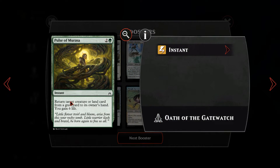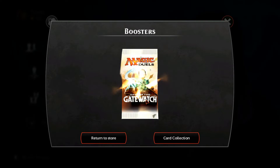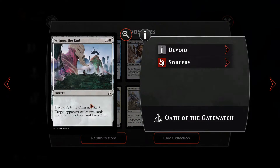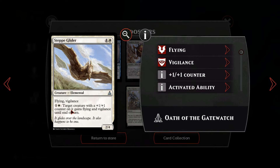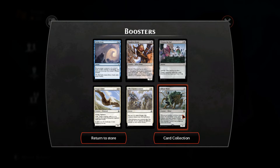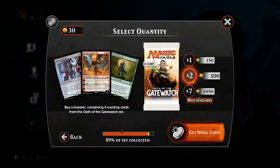From the last packs we also get Chitinous Cloak, Thought Harvester, Kozilek's Channeler, and Pulse of Murasa. We're 1,000 gold left — seven more packs and we've finished the set, which is awesome. Then we'll be saving up for Eldritch Moon due to drop at the end of July. I've got all of May, all of June, and most of July to save up gold — so I should have enough gold within about a week's time.